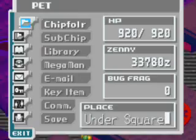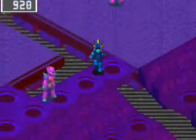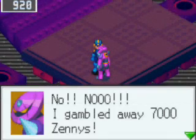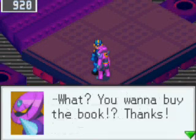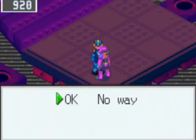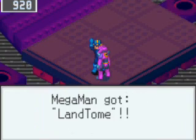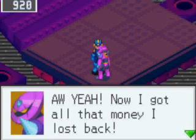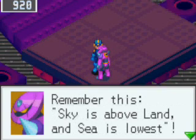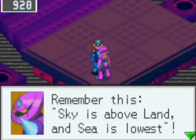Here I am in the Undersquare, and we are — I believe — looking for this guy. Give him 7,000 zenny. 'Sky is above land and sea is lowest.' Well, that's pretty obvious.